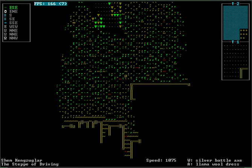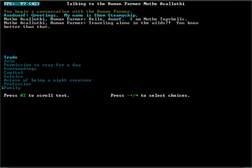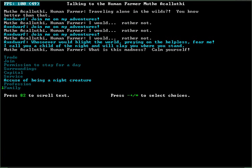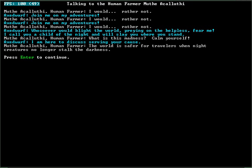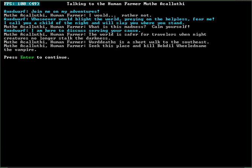Do you have a job for us? Do you want to join us? No. Are you a night creature? That would've been funny. Do you have a job for us? Night creatures no longer stop the darkness. Short walk to the southeast and kill a vampire. Okay, well, I guess we're off to kill a vampire.